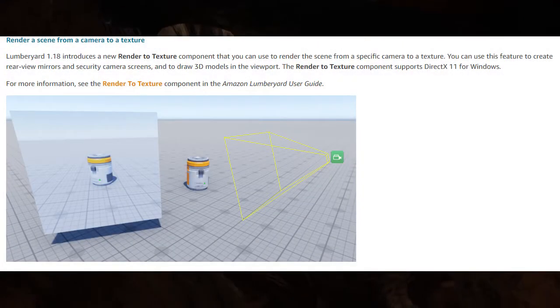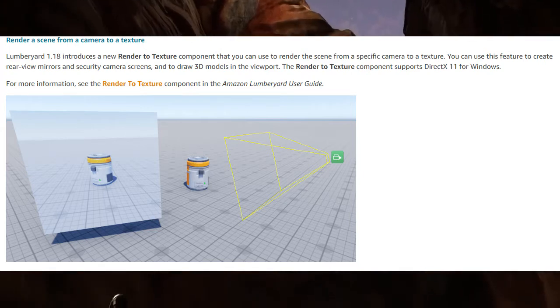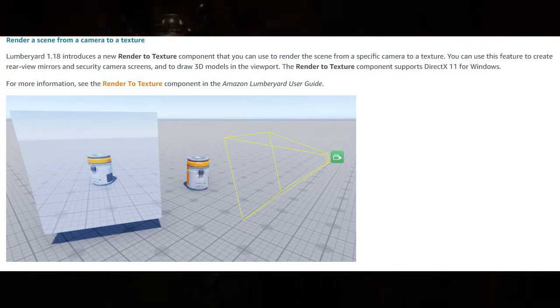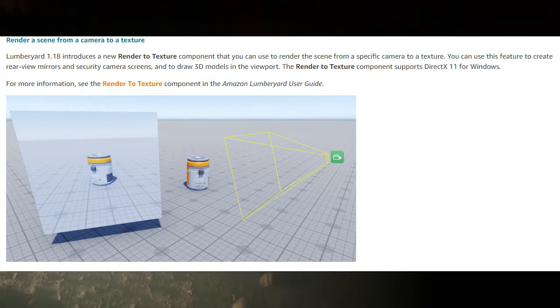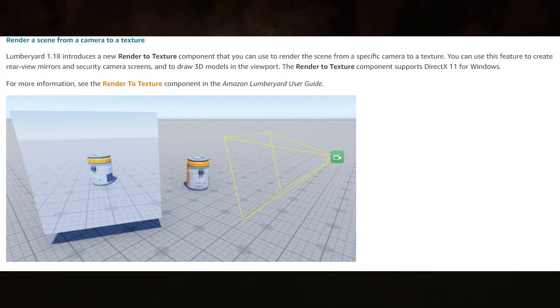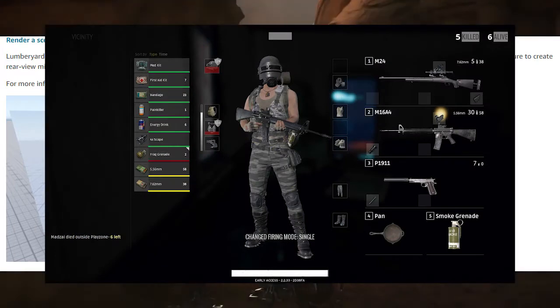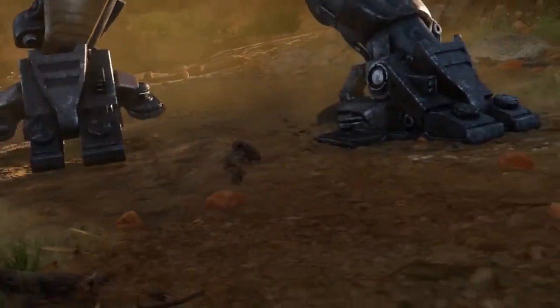They've added a new component called render to texture, which we've been waiting for for quite a while. This is something you'd use when creating rearview mirrors, security camera screens, or when needing to draw a 3D model in the viewport for inventories — like what PUBG does to outfit your character. This is a very nice addition to the component entity system.